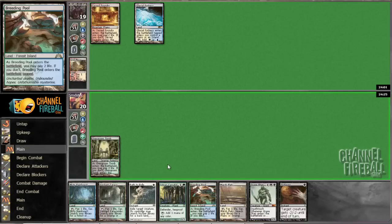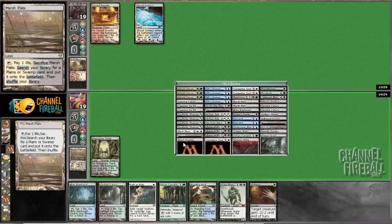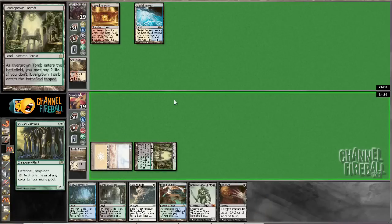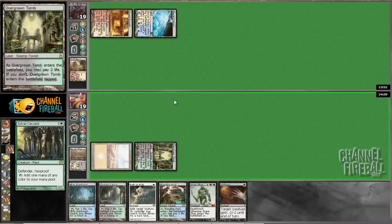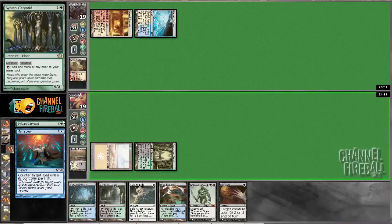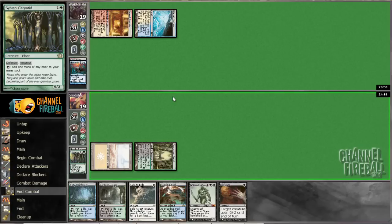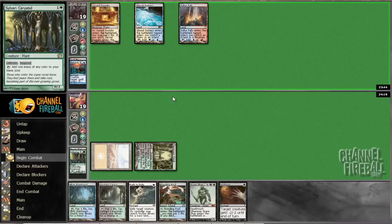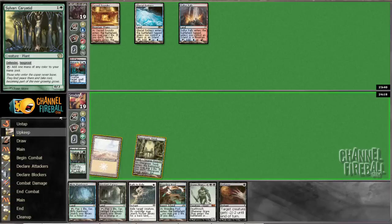Our Loam Package ought to be really good against them — I think that's Plan A. He also could be the more aggressive version that won the GP recently. Mana Leaking Sylvan Karyatid — that's fine. I guess it's pretty bad if he has Geist, but he does not, so that's good.